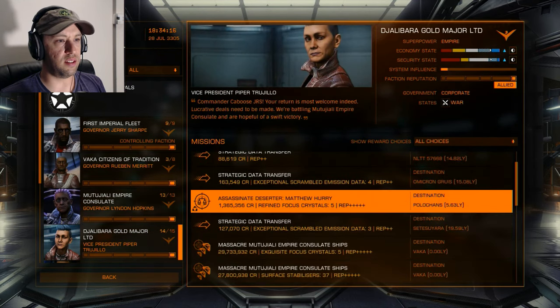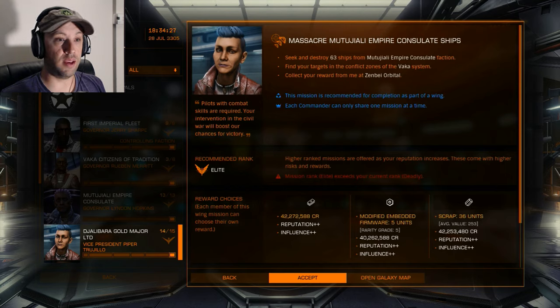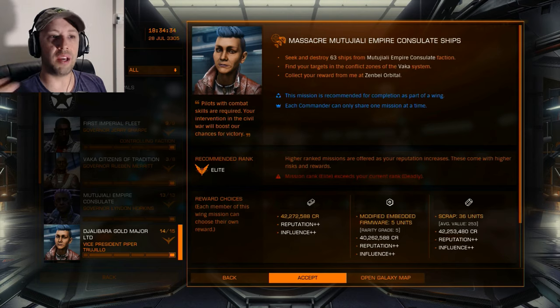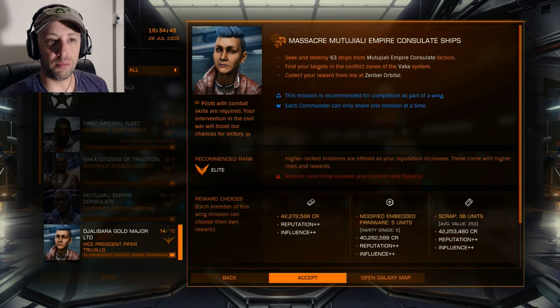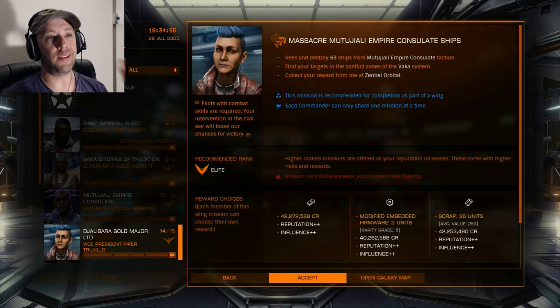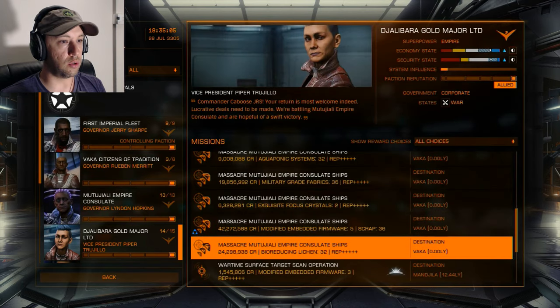There are different wing mission types. Assassination ones I haven't messed with too much. Conflict zone ones are a bit tougher — I wouldn't do them in a new ship because 63 ships is a lot to blow up. But in a wing of four that's a great way to make money, because you all get the full reward. In my case I'd take the one that offers modified embedded firmware for engineering instead of the two million credits. You also get combat vouchers from conflict zones for a little extra money on top.